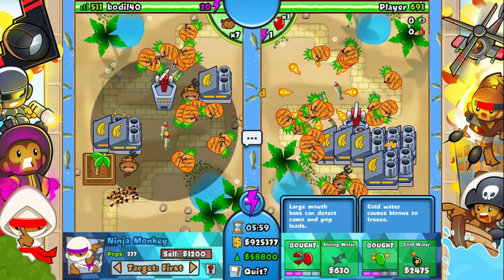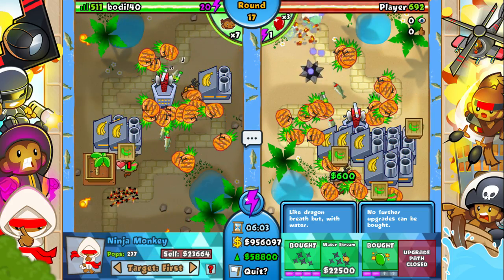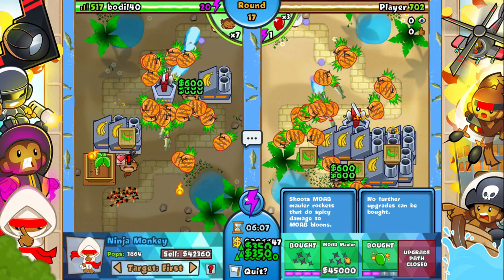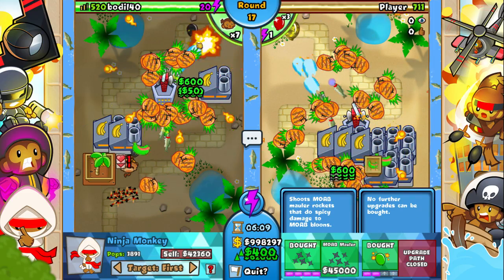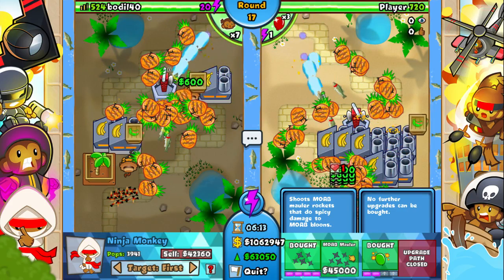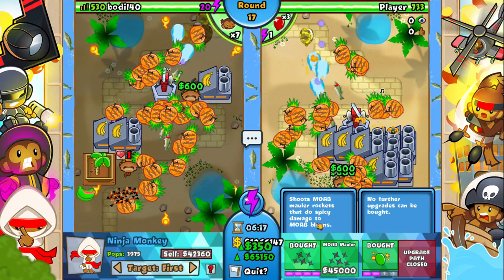Wait, is it water? I'll do it with you — 5, 6, 7. Tier 8 water stream, let's get it on 3: 1, 2, 3! It shoots a little bit of water. The range is bad though. Mob Mower tier 9 shoots Mob Mower rockets that do spicy damage to mobs.